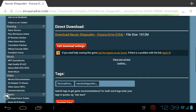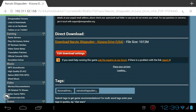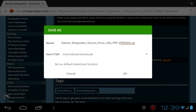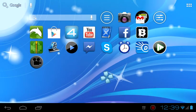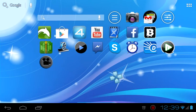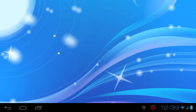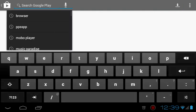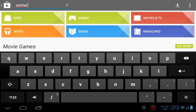You can see the direct link download — just press it and choose where to download the file. It starts to download. Once it's finished, it'll be in a zip or rar file. You shouldn't use WinRAR sometimes it doesn't work, so you just need to go to the Play Store and search for Z-Archiver.